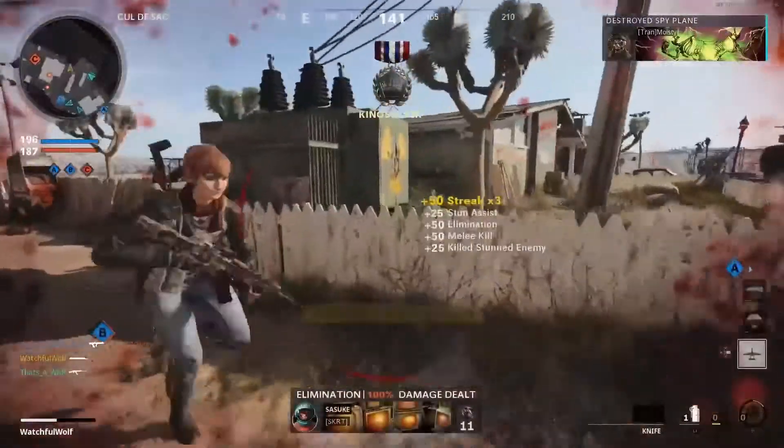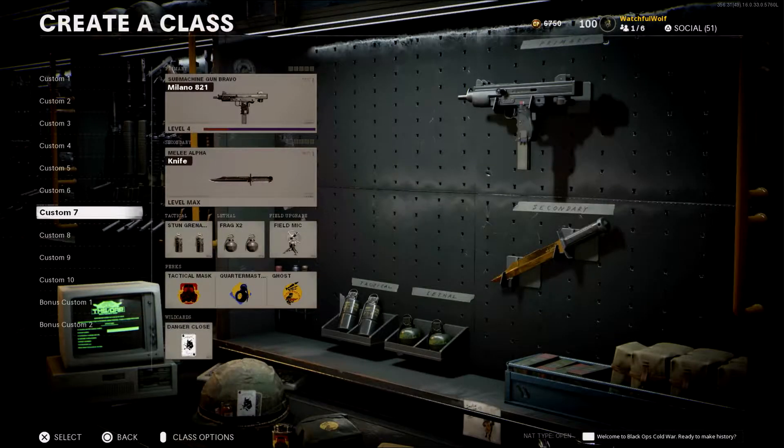Getting into the class setups — when I needed to stun people the most, I ran this class here: the Danger Close wildcard to get an extra stun, Tac Mask to protect me from them, Scavenger to recharge my stuns, and Ghost to stay off the map.